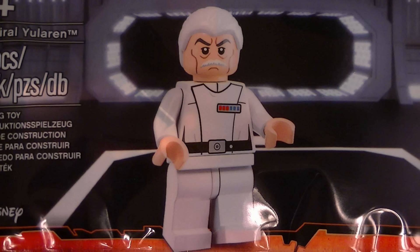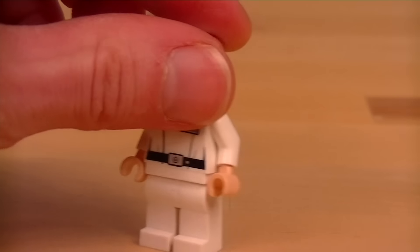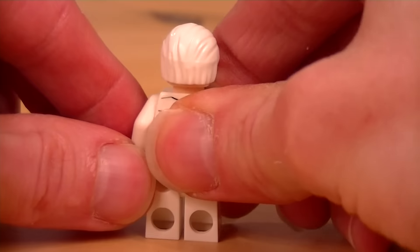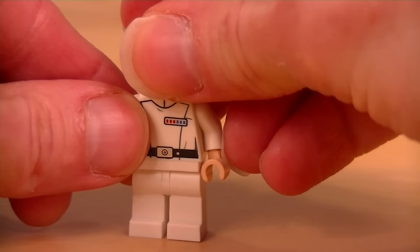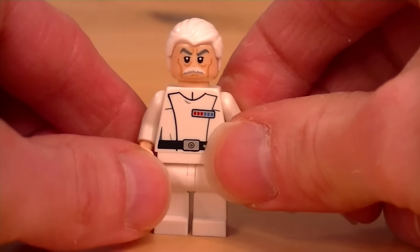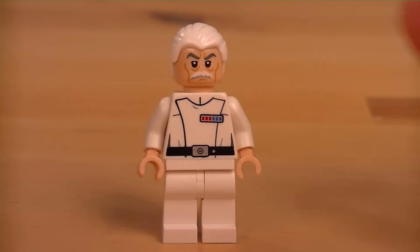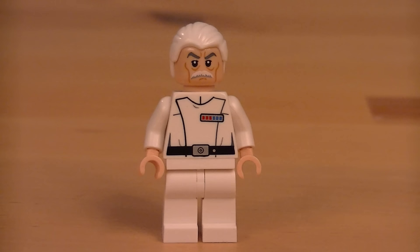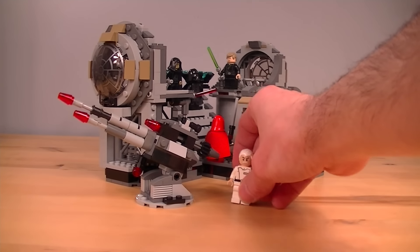I'm not happy. This is the Admiral Yularen promotional minifigure. He is a character in Star Wars who appears for so short a time, if you blink, you miss him. No printing on the legs. Some shiny bits on the printing on the torso. Not much to say about him, really. He's not C-3PO. Admiral Yularen appears on the Death Star in the first ever Star Wars movie, so I'll just place him with the rest of our Death Star Lego.